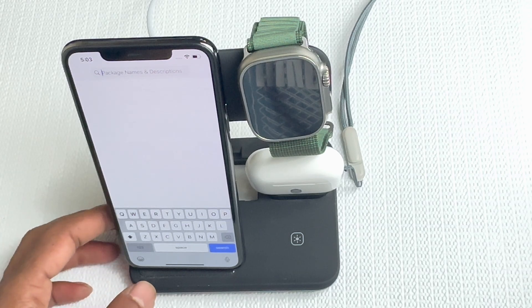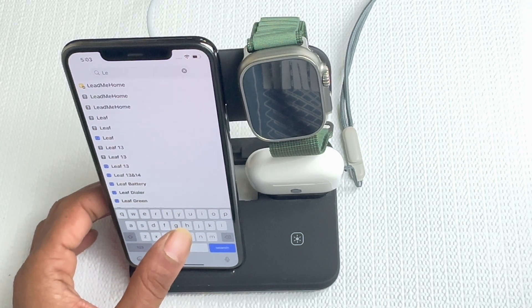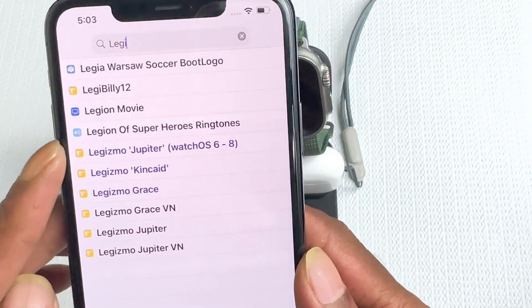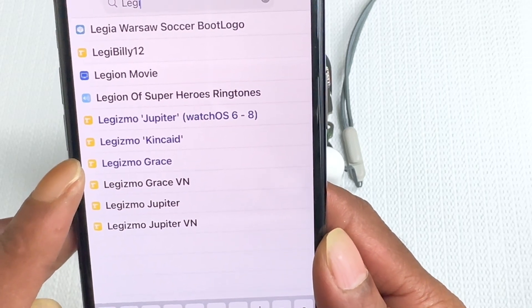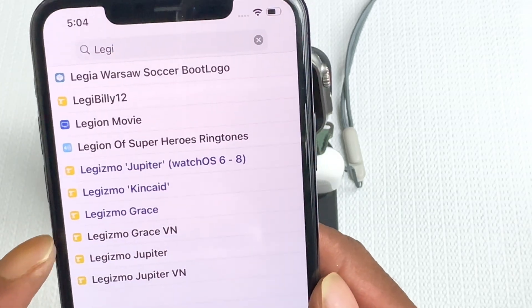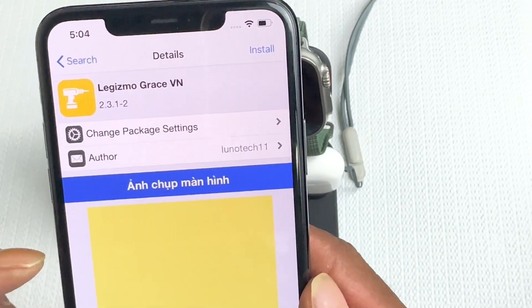Tap on the search box and search for 'Gizmo' — that's G-I-Z-M-O. There are going to be a bunch of results. The one you really want to install is 'Gizmo Grace.' Open it up — the tweak name is Gizmo Grace VN — that's the one you're looking for.